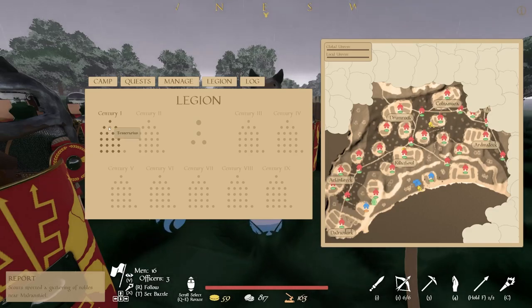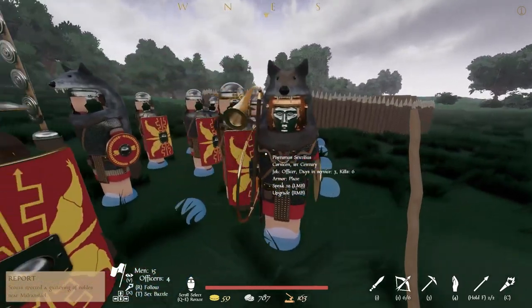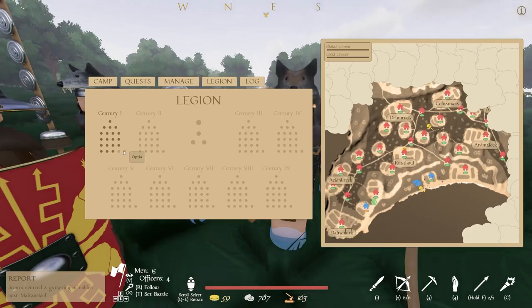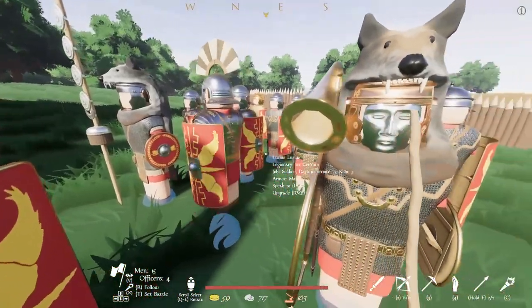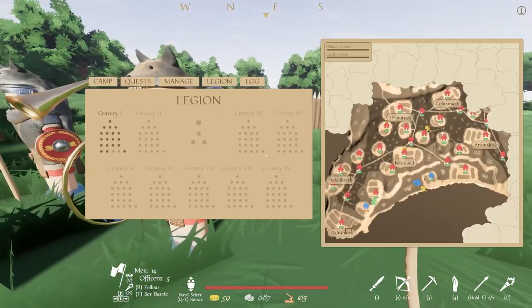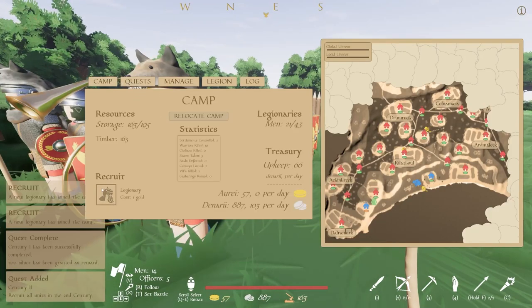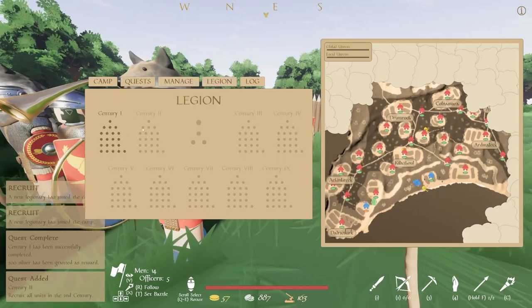So now I need a Tesserarius — sounds like a freaking dinosaur. We'll make him that. We're all going to die anyways. Now I just need two basic units. Oh no, I need an Optio still, so I need to upgrade Tesserarius to Optio, and then I can upgrade one of you to a Tesserarius. And now we're good, right? We just need two basic units. And there we go — we have officially a full legion.